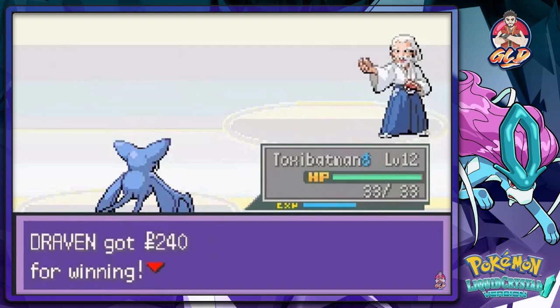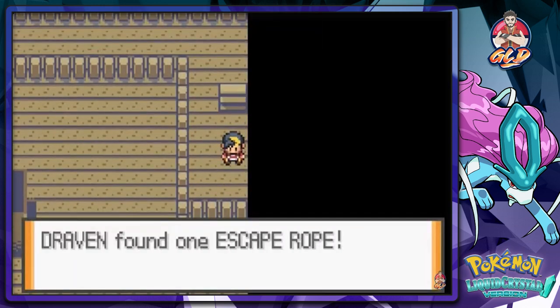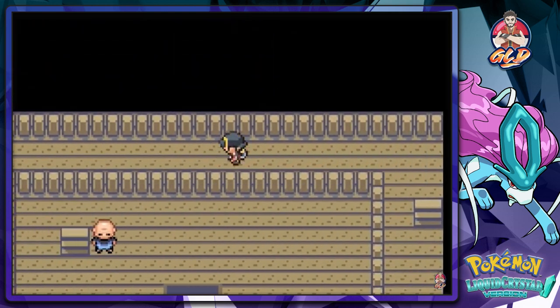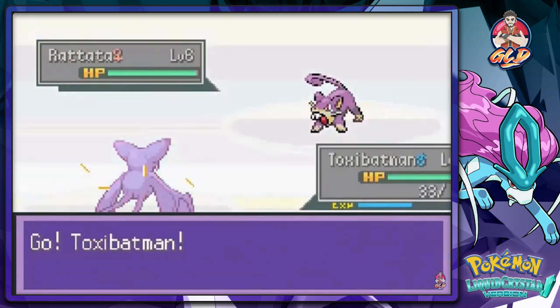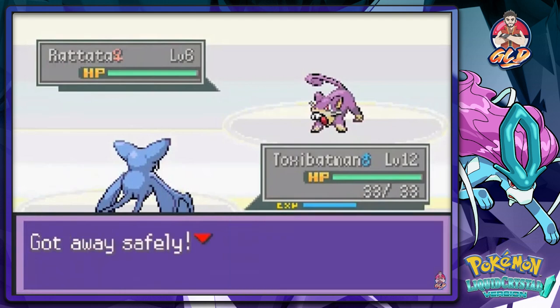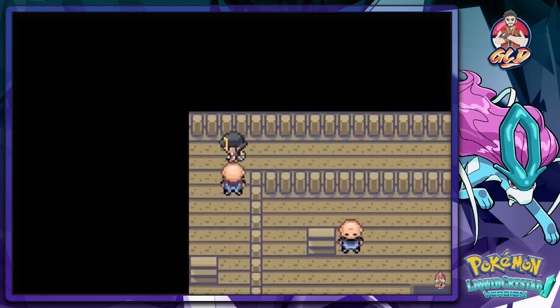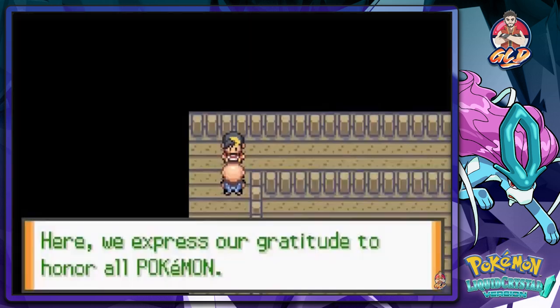I could have used Hoot-Hoot but it's not really that strong for me. You can actually capture some Pokemon here too. We found an Escape Rope. There's a Pokemon attacking — a Rattata. I don't want to capture you, Rattata. Let's move on.